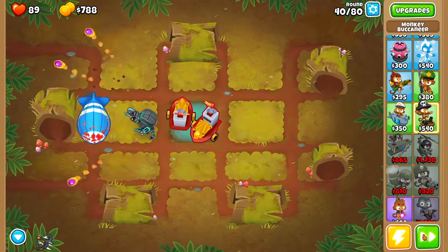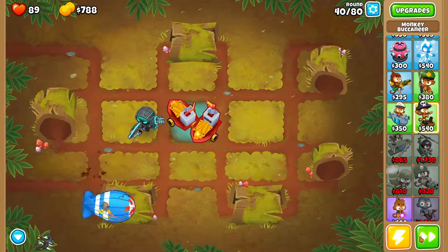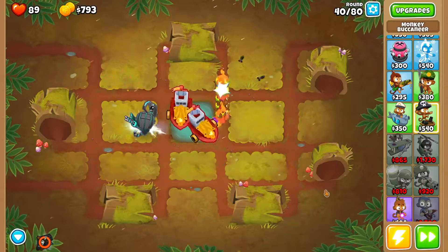Now what we're going to do is, as soon as the Moab gets to this point, we want to use Quincy's active ability. Then we're going to turn on Auto Start again and speed things up.